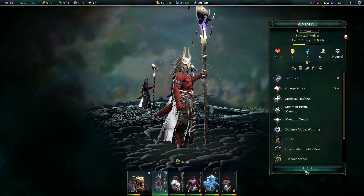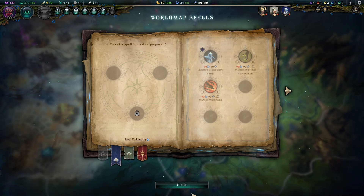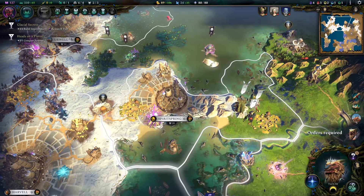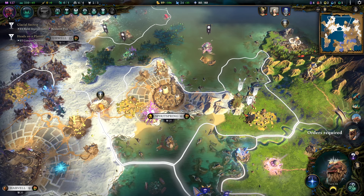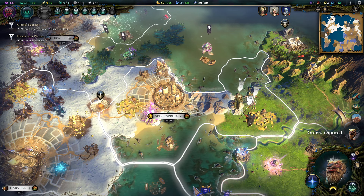This build is full of summons. You've got so many summons on top of what you already got with your battle mages and supporters, so this build is massively dominant for two reasons: you have super many disposable troops with temporary summons, but you also have permanent summons in the form of snow spirits. This means you can sacrifice units without batting an eye because you know you can replace them quite easily. Keep an eye out on your back lines though — those guys are not that easy to replace.